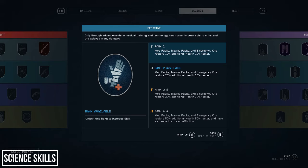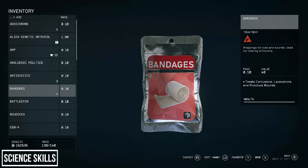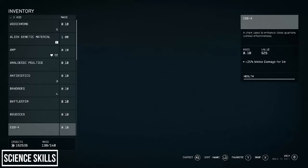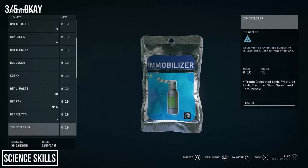Next is the Medicine perk, which makes your meds more effective by increasing health restoration and speed of restoration by 10%, 20%, 30%, and finally 50% at rank 4 with a chance to cure afflictions. I'll group this with Wellness from the Physical tree as both broadly do the same job. I've scavenged a wide range of med packs that cure afflictions anyway, so I haven't had any affliction I couldn't cure straight away. Overall I'll rank this perk in the middle: if you play on higher difficulties or struggle in combat and use a lot of med packs, invest in it, but some players may not need it.